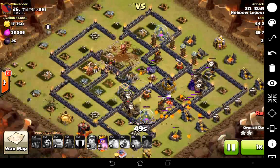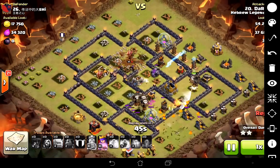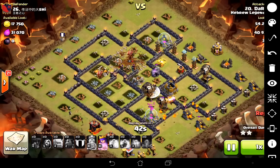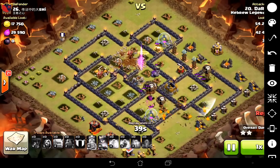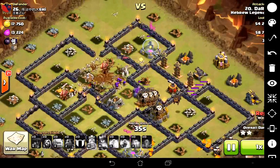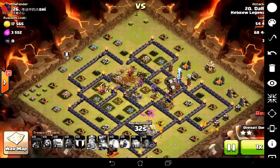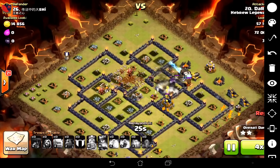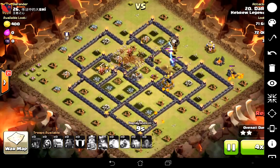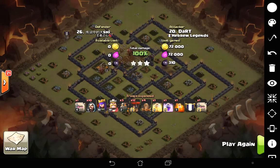At this point those Teslas pop up, and banks of Teslas scare me — that was a little bit of an issue. But as it turns out I've got a hound spare. There goes the queen — she goes over there, pops her ability, and then the hound tracks all the way across. That's pretty much it. Queen goes down right at the end, but that's a three star — and that took about two minutes twenty seconds or so.